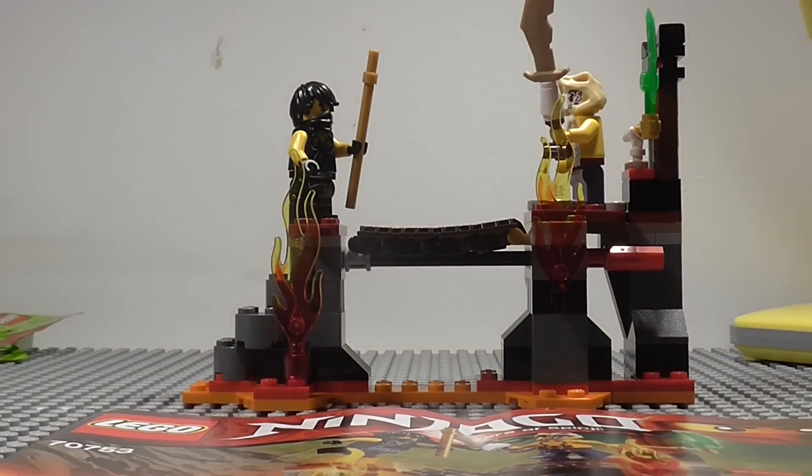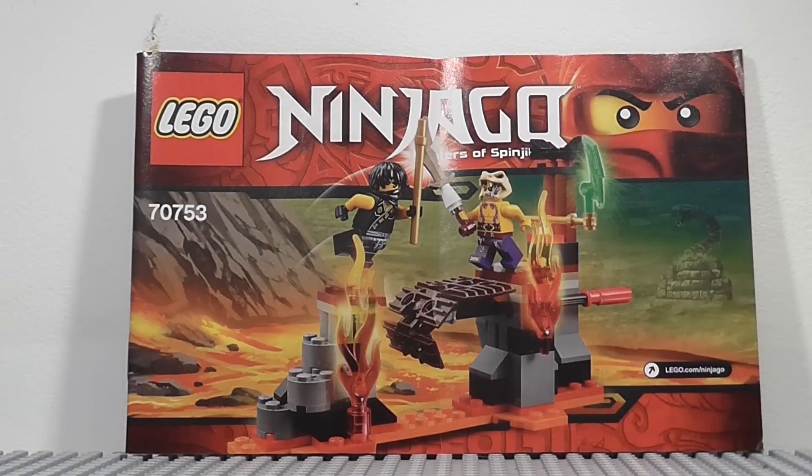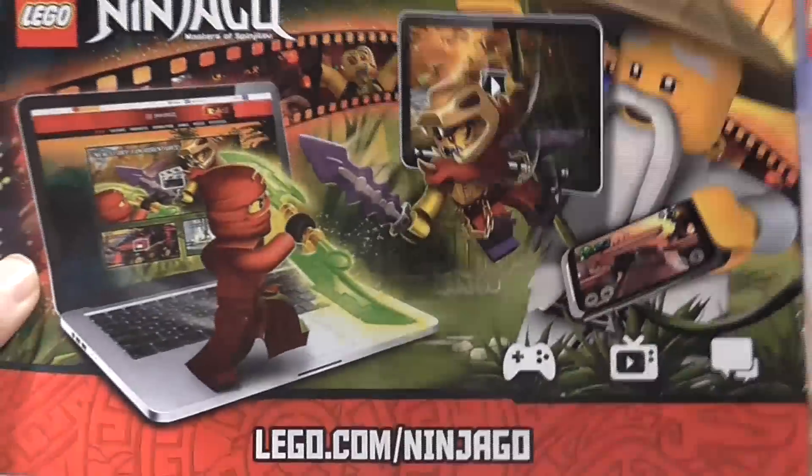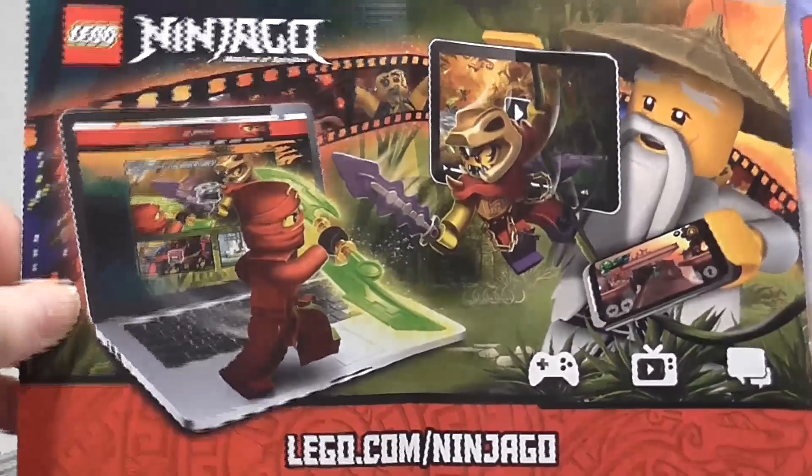And there is your Lava Falls, and we shall start by taking a look at the instructions. On the front we just have pretty much the same picture as what's on the box, and then when we go to the back, we see Lloyd on the back. As for the advertisements, the only one we have is for the new updated website, and you can see that looks pretty cool.